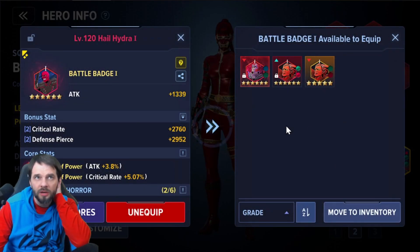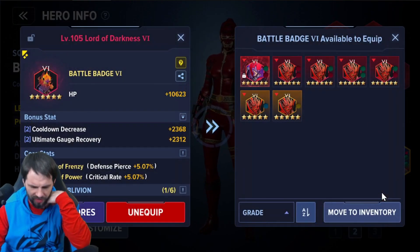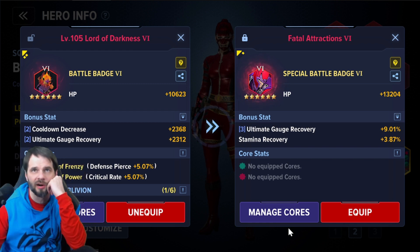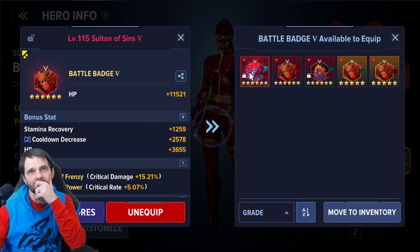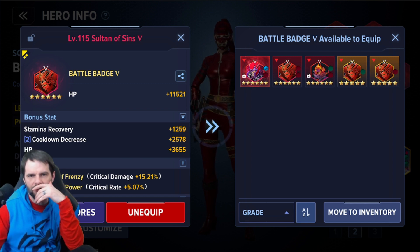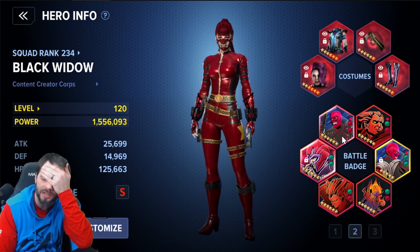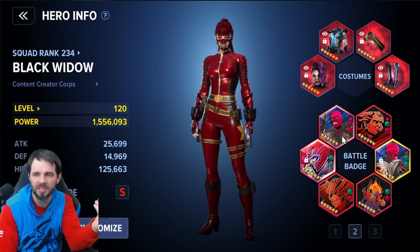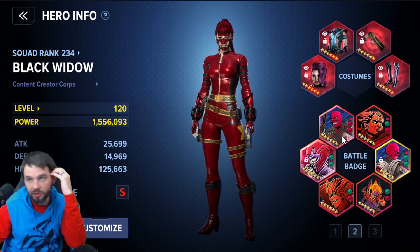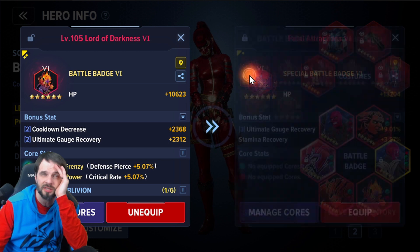Badge two is sort of tied with badge one so I'm thinking I want to take badge six, get it up a bit, and go from there. Even though I was talking about stats earlier, it's about balance — badge six is stam which isn't bad, badge five is dodge rate which is okay, and badges one and two were the damage ones. This game is a balance and each character's different — you guys could do this totally differently.